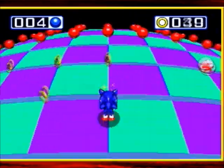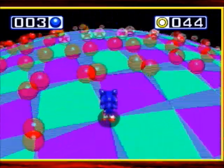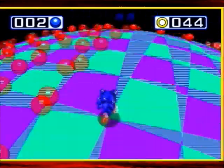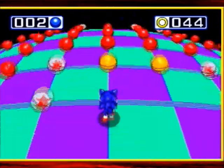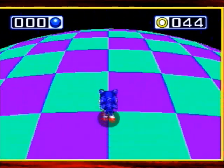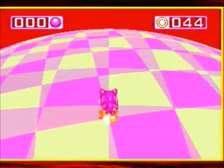You will be running back through sections you've already passed trying to look for any blue spheres. I think I know where the other two are. There we go — that's number five, the gray chaos emerald.